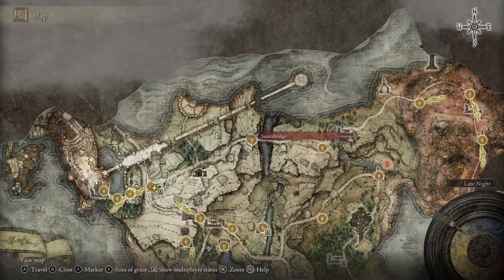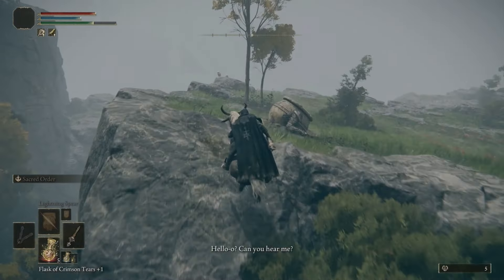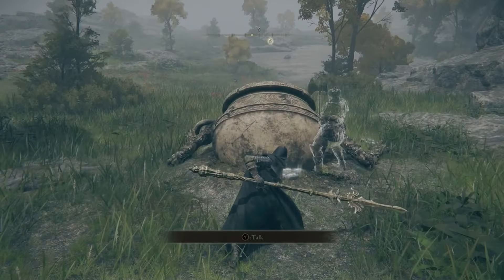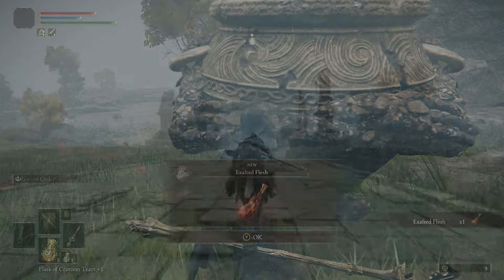Head all the way east towards the Saintsbridge, and up on the hillside you're going to find Alexander buried in the ground. Give him a few swift hits to the back and he'll come flying out. Exhaust all of his dialogue, then move on to the next location.